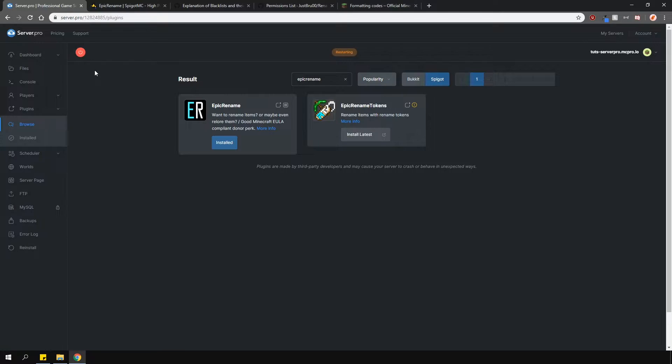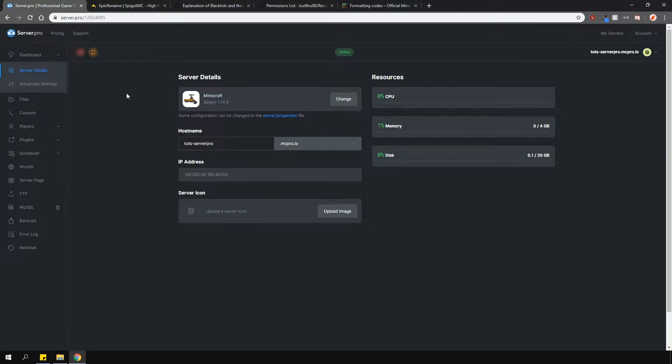Alternatively, you can download it from the plugin page and upload it to your panel manually. I'm not going to be using any economy plugin, but if you are, ensure that you have Vault installed as well.